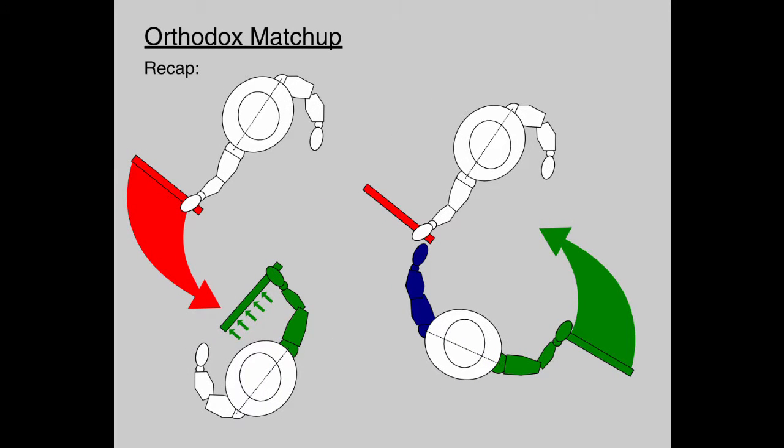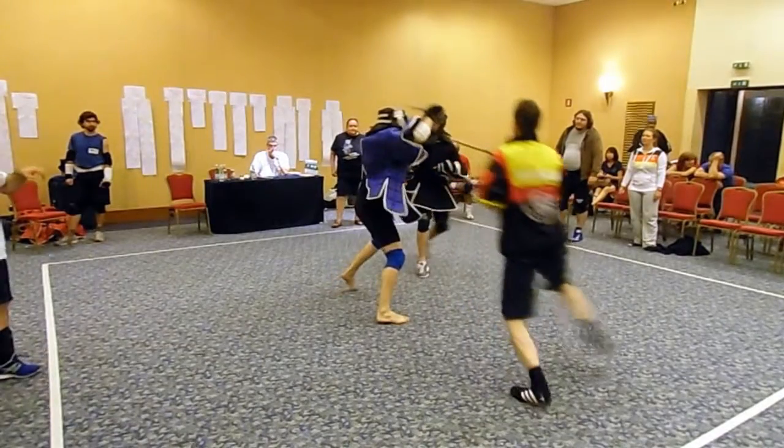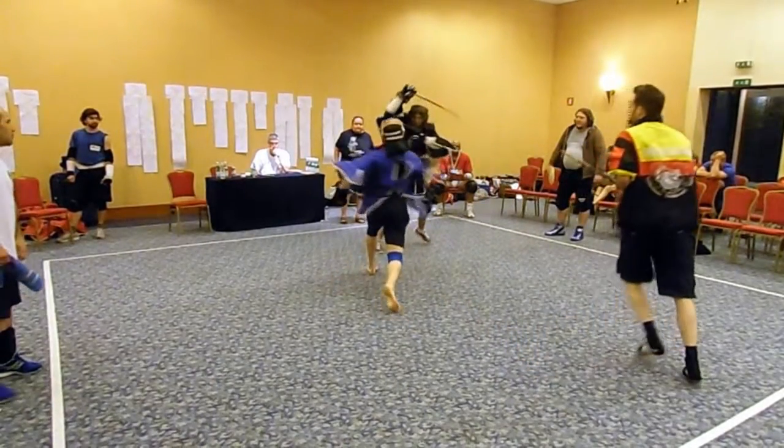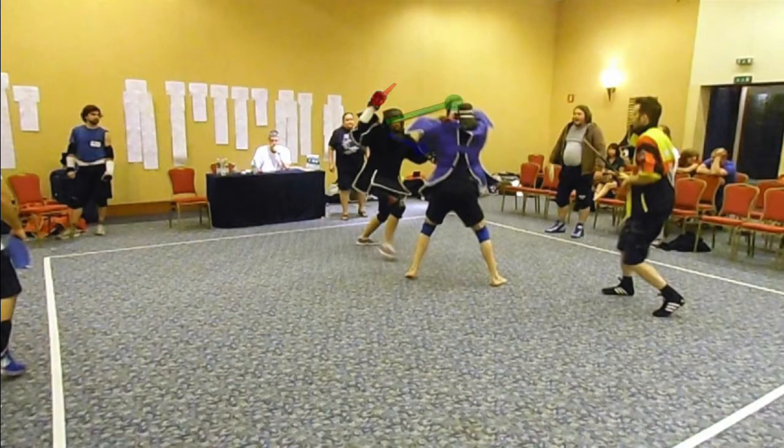Just a quick look back at orthodox matchups. Both roof block and live hand can be used well defensively. Here you can see both in combination. The live hand moves under the protection of the roof block to capture the opponent's stick.